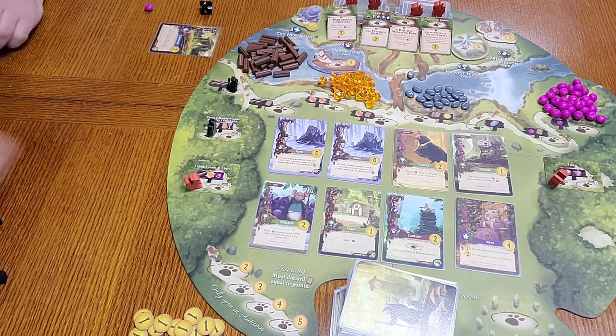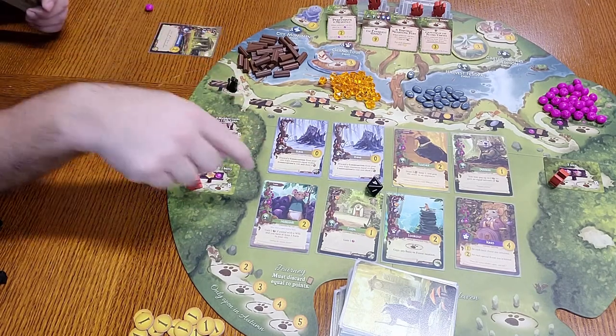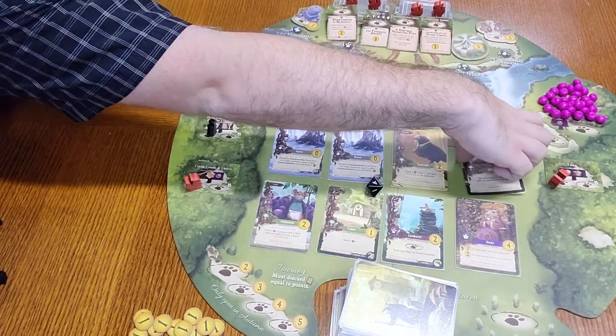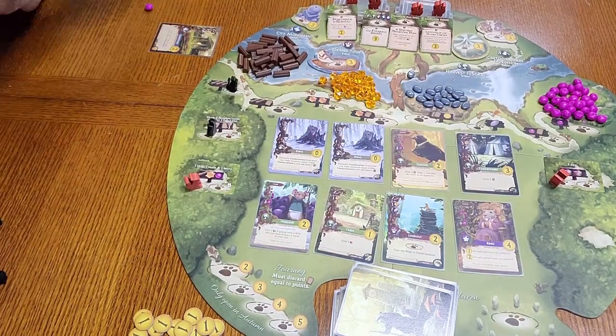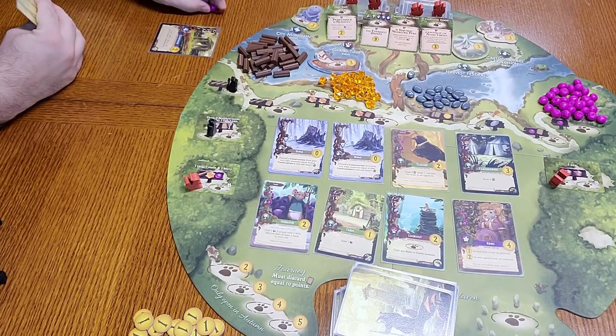Then we move on to Rugwort taking a card. I'll go ahead and roll — he's going to take the fourth one, which is this peddler here. As soon as he takes that, a new card comes out to replace it. And then all I have left is a berry — there's not a whole lot I can do with that.